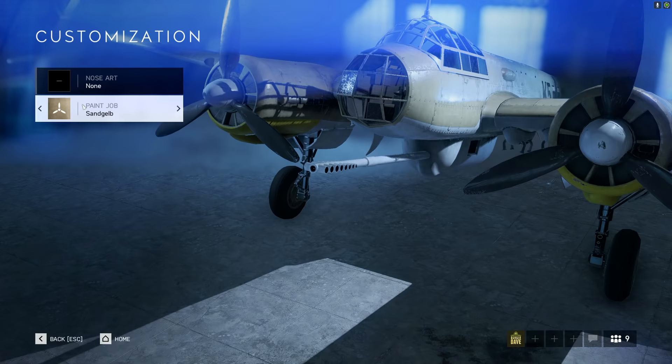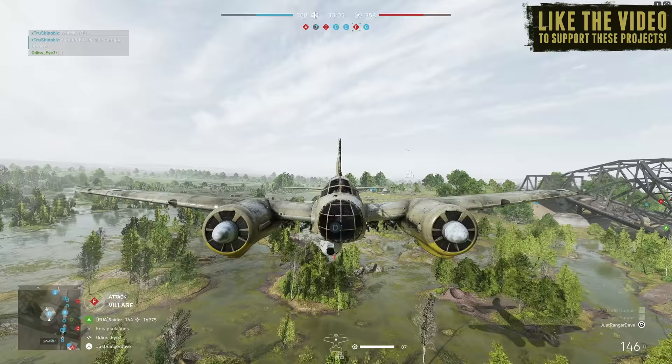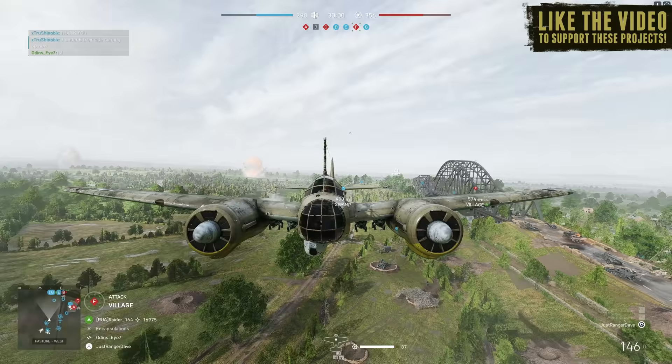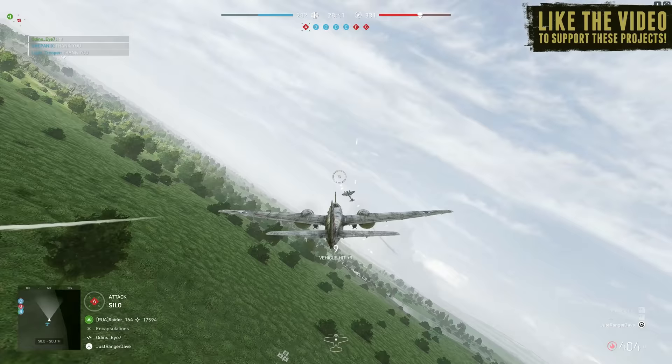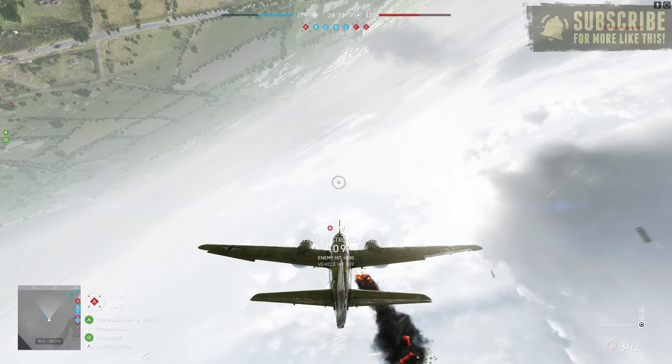Before we get to those late tier unlocks, let's talk about the default loadout at level 1 for the JU-88C. Unfortunately, especially compared to the Mosquito, this is a really underwhelming starting loadout. You have a very weak front-facing machine gun, as well as just two 250kg bombs, one quick repair, which you can resupply at the fly-through resupply points.